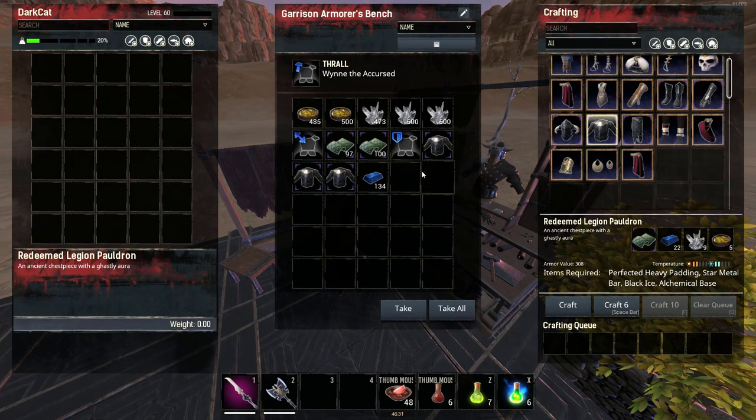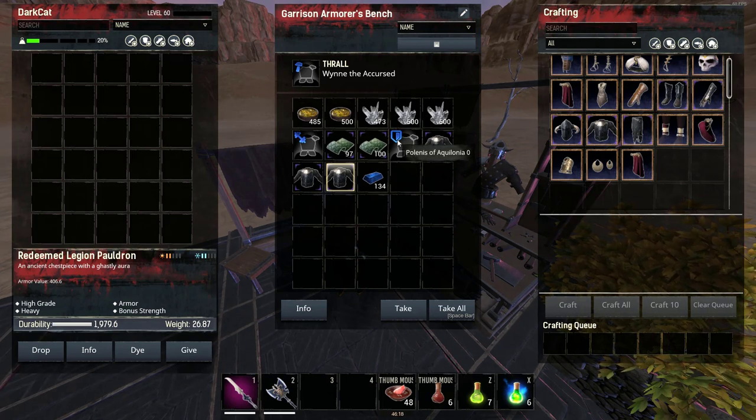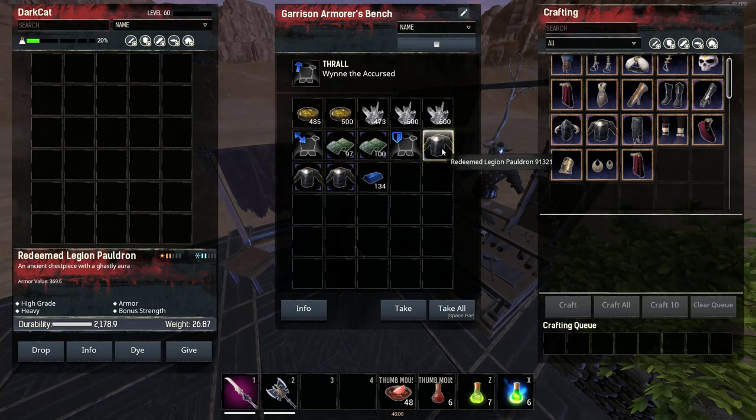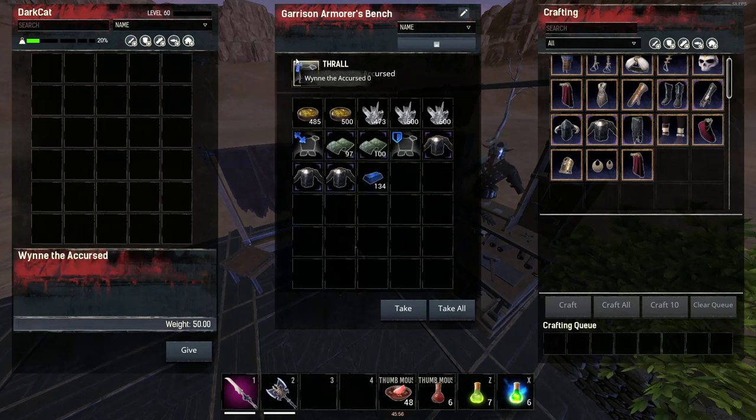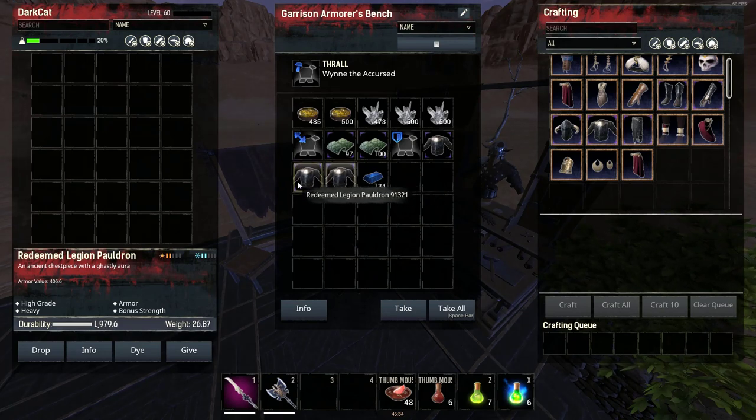We're gonna see the difference. The first armor has 406 armor — it's made by the shield armorer, and it's the best armor. Everyone needs this in every server; it's the armor you want to use in every situation. The weight armorer armor has 369, and the hammer armorer armor also has 369. The difference is: the weight armorer version has 1800 durability, the hammer armorer version has 2100 durability, and it weighs 26 kg compared to 22.91 kg — about 4 kg heavier.